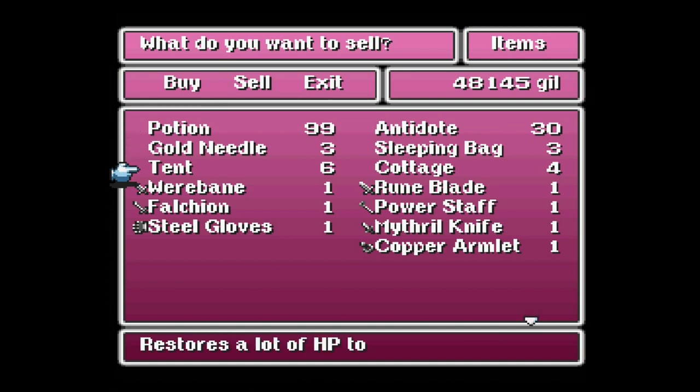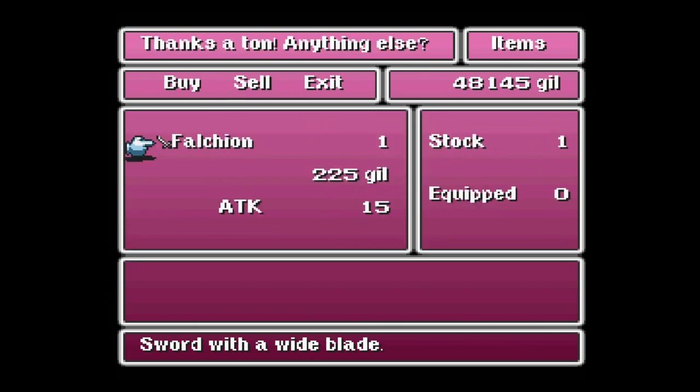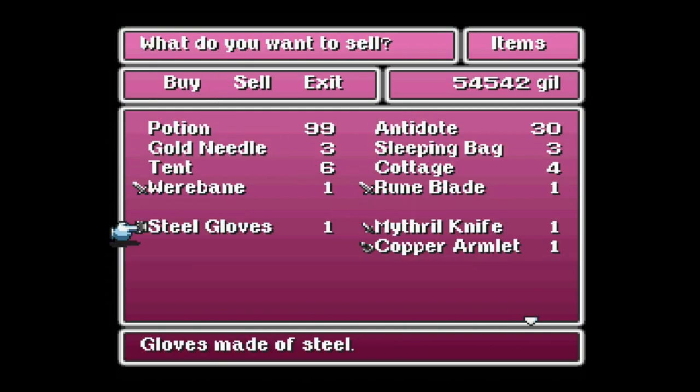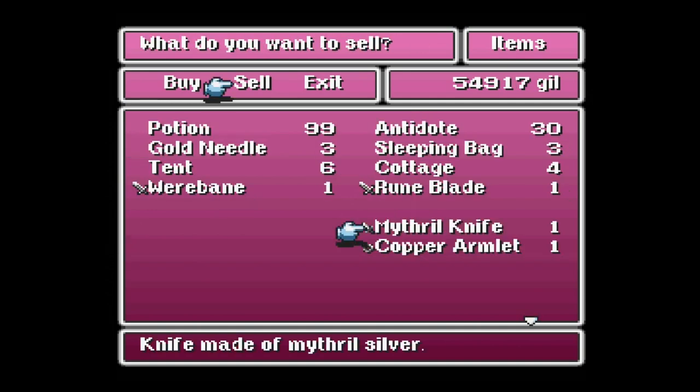Let's get rid of the stuff we really don't need. We'll hold onto the Werebane — it's not technically better than what we have equipped, but it does have effectiveness against specific enemies. Same situation for the Runeblade. The Falchion is garbage, so we'll trash it for 225 gil. We'll get rid of the Power Staff as well — it's worth quite a bit of gil, but I like what everyone has equipped. We can't use the Steel Gloves, so we'll toss those. The Mithril Knife can also go.